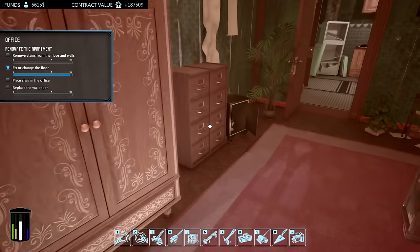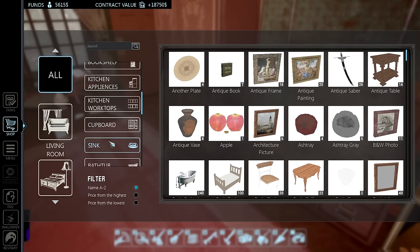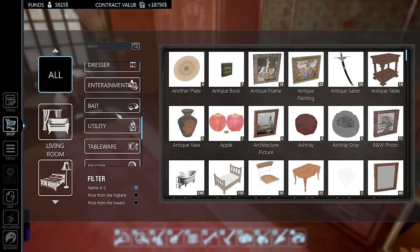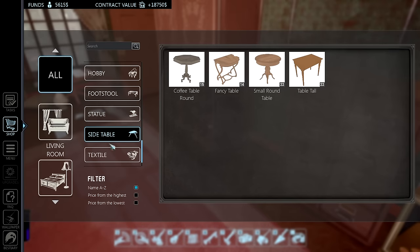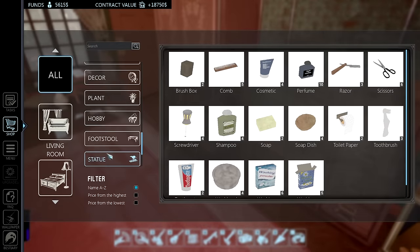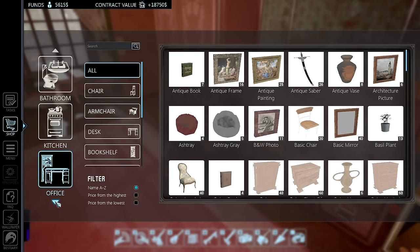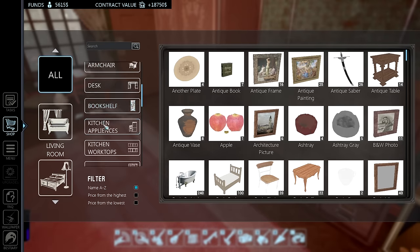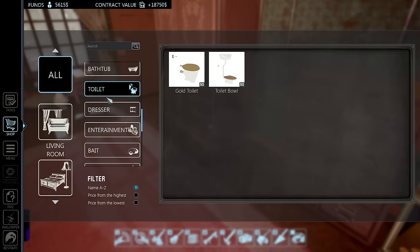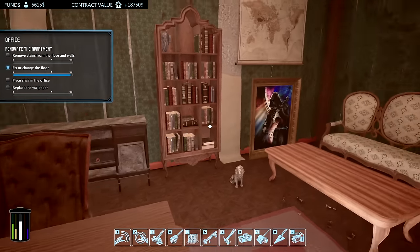I have five thousand dollars — I could buy a lot of stuff. The shop has a covered sink, toilet, entertainment items, bait — oh, you buy bait like this! Also tableware, decor, plants, hobby items, footstools, statues, textiles, bathroom items — there's a lot of stuff. You can browse by category. Sofas, chairs, hangers — probably more will be added as development continues. Let's head back to the main menu and continue.